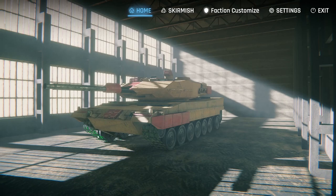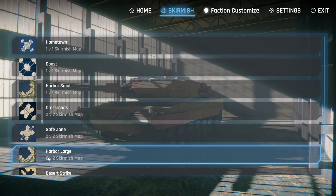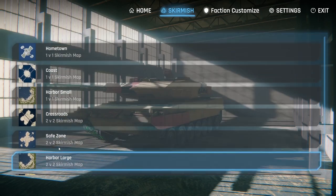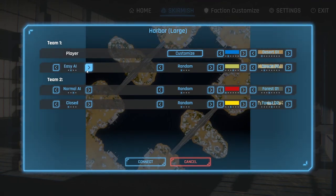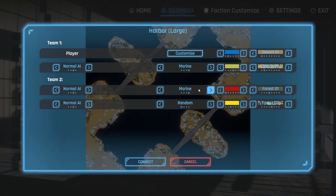Let's check out skirmish mode. We've got several different maps — 3v3s, 2v2s, 1v1s — let's do a large harbor for a 2v2, that seems like a lot of fun. We'll add an AI player with us on normal difficulty, normal on team two. For factions we have air force, land armor, or marines — let's do one land armor and one marine.